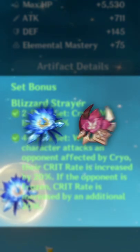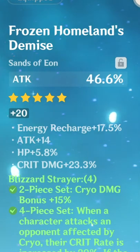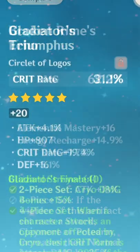You can mix and match other pieces like two-piece Gladiator and two-piece Blizzard Strayer, but I highly recommend four-piece Blizzard Strayer, especially if you're using a freeze comp. For her artifacts, you want an ATK sands, a cryo damage goblet, and either a crit rate or crit damage circlet depending on which stat you need more.